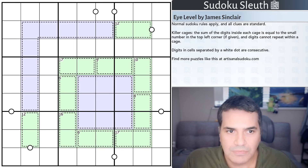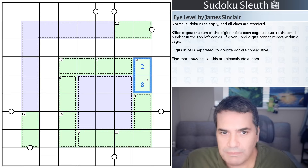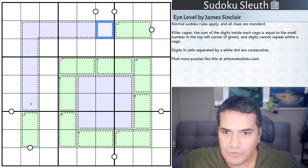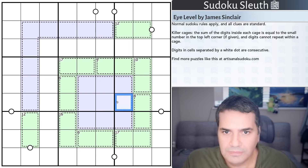We are now playing Eye Level, with the following rules. Normal Sudoku rules apply — already covered. Killer cages: the sum of digits inside each cage equals the small number in the top left corner if given, and digits cannot repeat within a cage. So these two cells must add up to 10 — if one is a two, the other must be an eight. Some cages don't have a total, but no-repeats still apply. Then we have white kropki dots: digits in cells separated by a white dot are consecutive. If this is a two, the adjacent cell must be one or three.